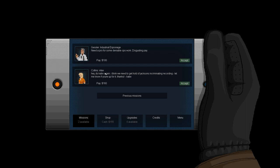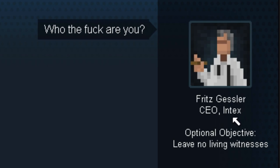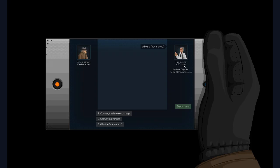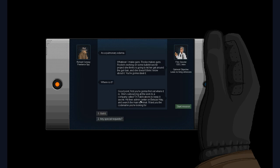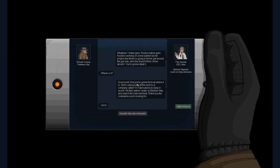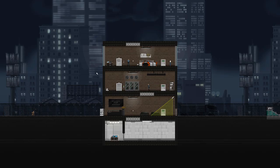We can do Katie Collins' mission or Industrial Espionage — let's do that. So this is Gessler, he's the CEO of Intex, which if you remember from last episode is the company that was trying to blackmail Jackson. We're going to steal something from TX Fabrications, which works for Rook. We're going to hit their admin center — nice, easy mission.